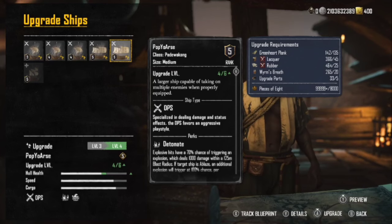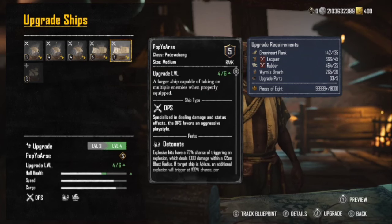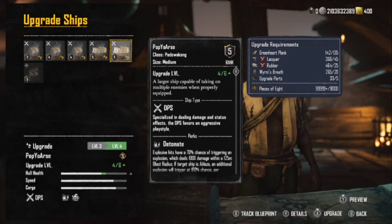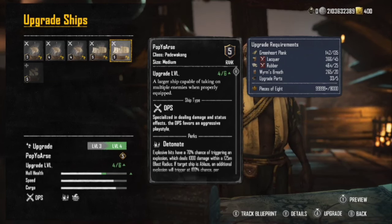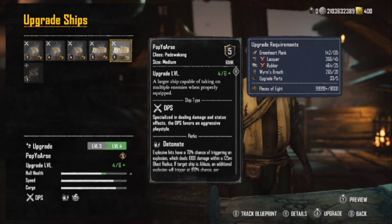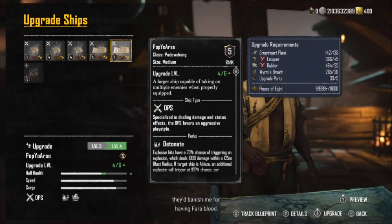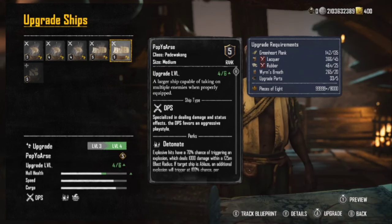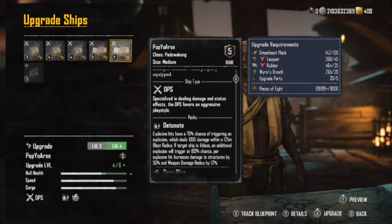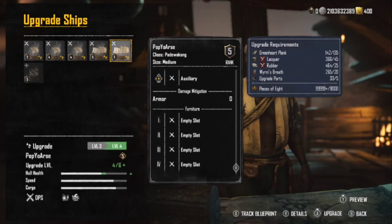For example, I've got a Paddle Con at four-of-six and I haven't decided if I want to complete it. It takes things like 135 green heart plank, 45 lacquer, 25 rubber, 20 worm's breath, then five upgrade parts and pieces of eight to upgrade. You take those up one level at a time and you'll see the base stats really start to come up.